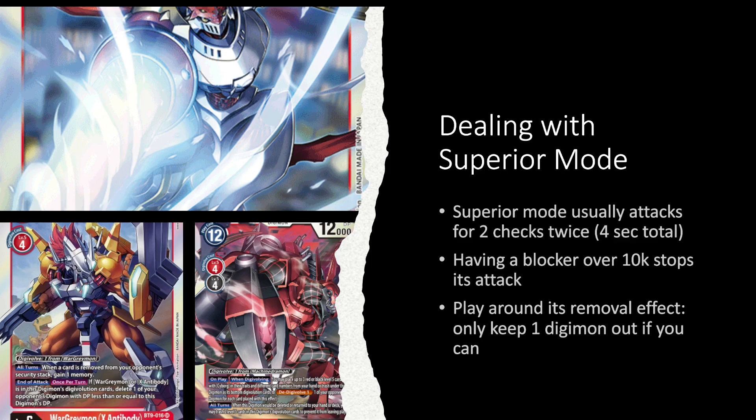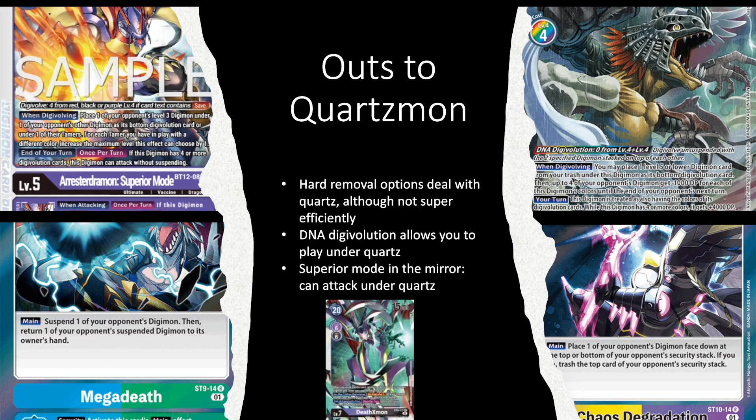Superior Mode usually has no inherited battle protection, so being able to block it or, if you're playing Yellow Hybrid or security control, using strong security effects like Lucky or a Chaos deck — being able to get rid of that Digimon on the first or second check as opposed to the fourth — is really good.